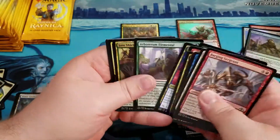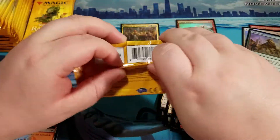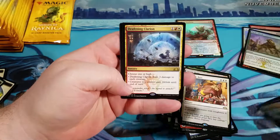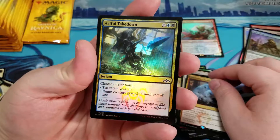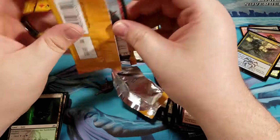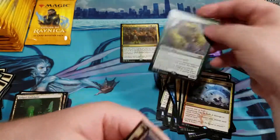I was away for a little bit getting settled into my new house — hope you guys understand, but I'm back. Kraken Pax, as usual. And Citywide Bust. Next up, Deafening Clarion — not bad, it's our third one — and an Artful Takedown Foil, looks pretty cool. I think that's my third Deafening Clarion, so I might try and play some sort of red-white-blue deck — probably be jank, we'll see what happens. Nullhide Ferax — it's our second Nullhide Ferax, so second Mythic of the box.